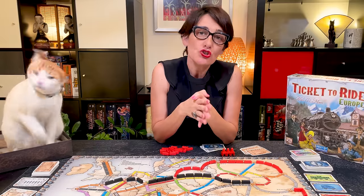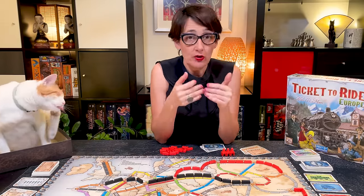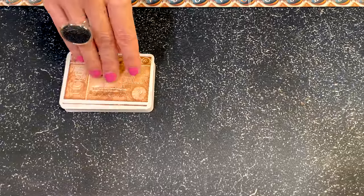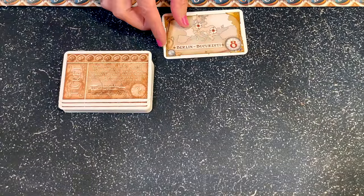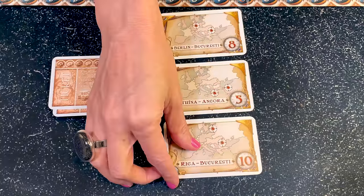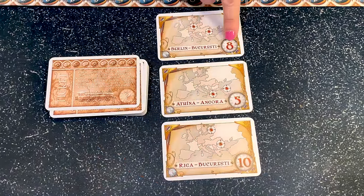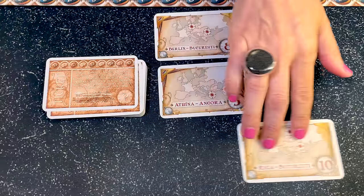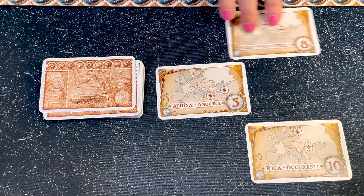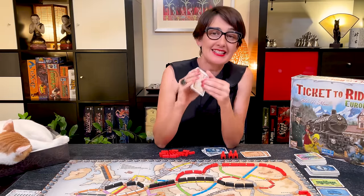Your third option is to use your turn to draw new destination tickets. You don't need to have completed the tickets you have in your hand. You can do this at any time during the game. You draw three destination tickets from the top of the deck and you must keep at least one. Each ticket shows the name of two cities and a point value. If you place a continuous train between these two cities, you'll score the points. You can keep more than one ticket, but remember that tickets not completed at the end of the game count as negative points. Place the discarded tickets at the bottom of the ticket deck.